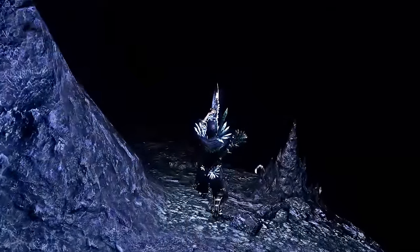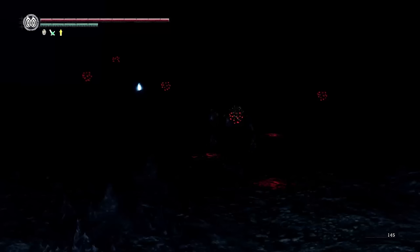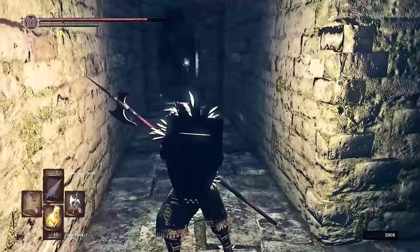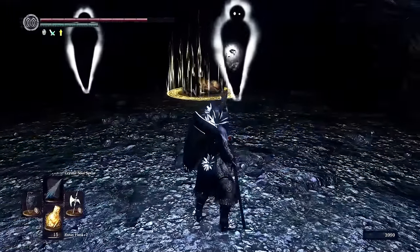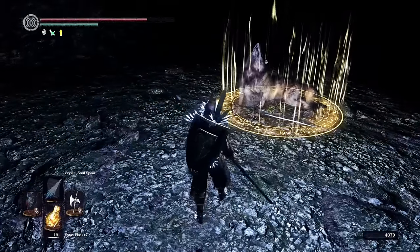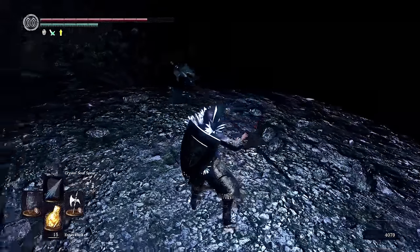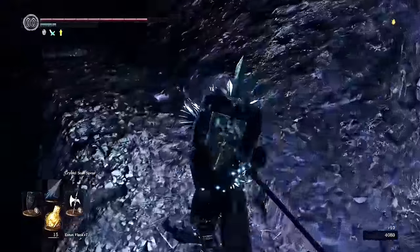Welcome to the Dark Chasm of the Abyss. Don't get too close to the spooky humanity spirits and stay away from the glowing red eyes in the darkness. In this area not only can I open a shortcut elevator back to the Oolacile Township bonfire, but it's also possible to rescue the puppy form of Sif from the past in this cave of giant spirits. Once I defeat these surrounding humanities, Sif howls and drops the great shield of his old master — can't use it, it's not crystal — but we can now summon him for the final boss.